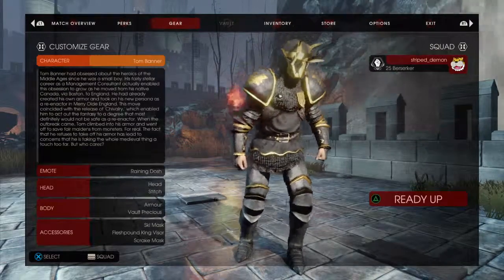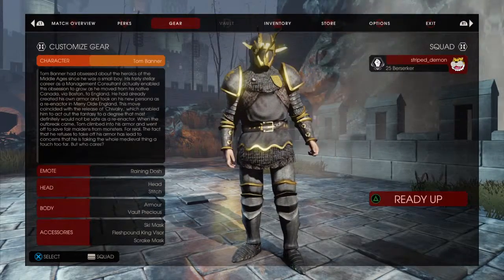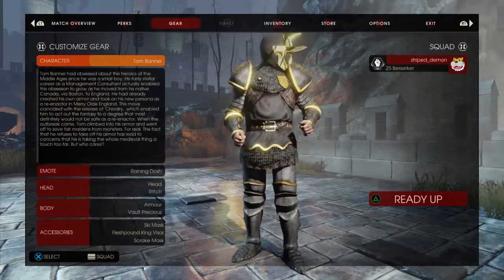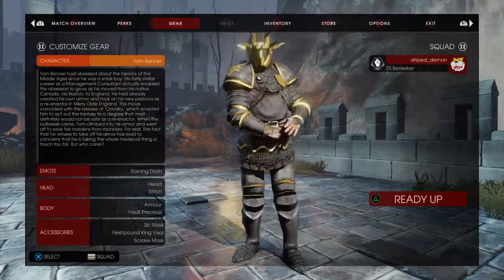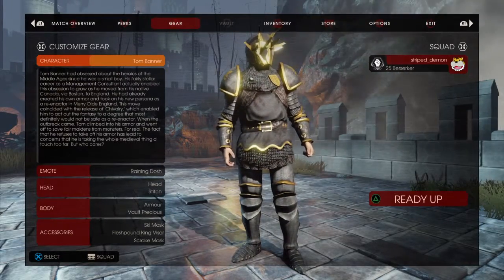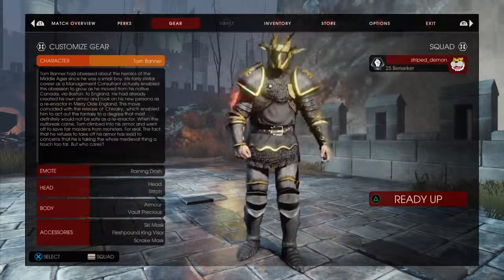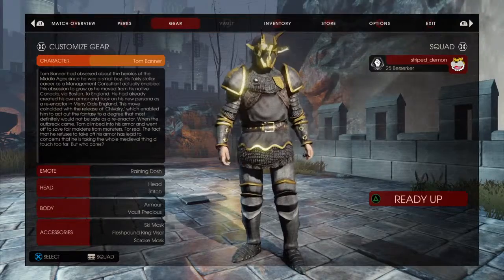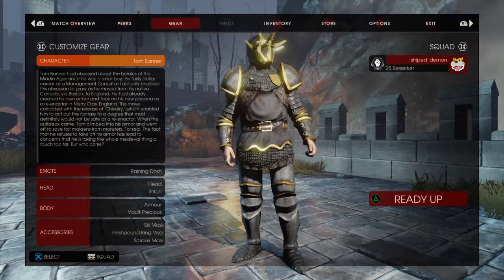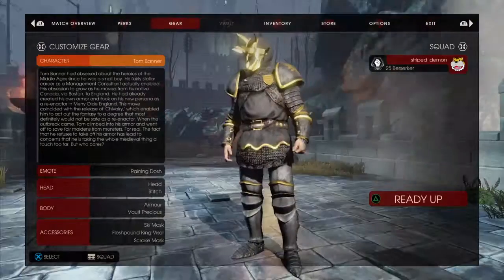I'm going to do one more video about Killing Floor, the weakest to strongest on the tier list. The one that comes after the Gunslinger would be the Berserker. The Berserker is the second most powerful class in the game. There's only one above it. I like to use this character because it fits the Berserker very well.